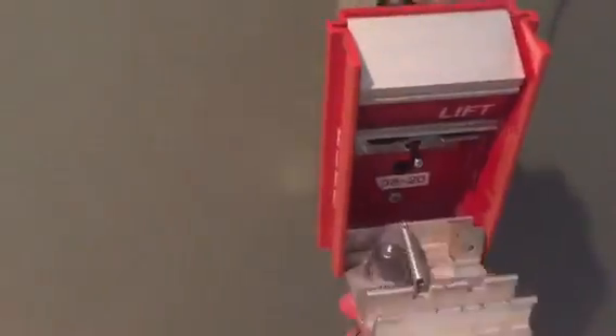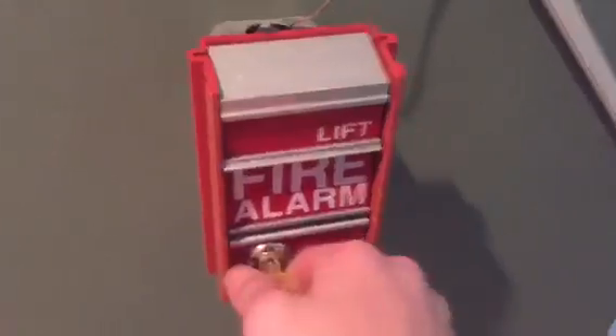Alright, so now let's go reset. I don't need any tools — well, I need the keys. Alright, so let's go ahead and reset this. If this is the right key — no it's not. I have the Notifier key for the Notifier. There's that. Alright, into the hallway. There we go, and let's get the EST key here and reset the SIGA.